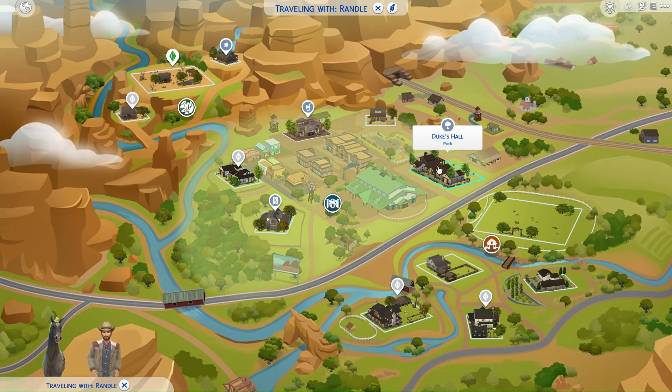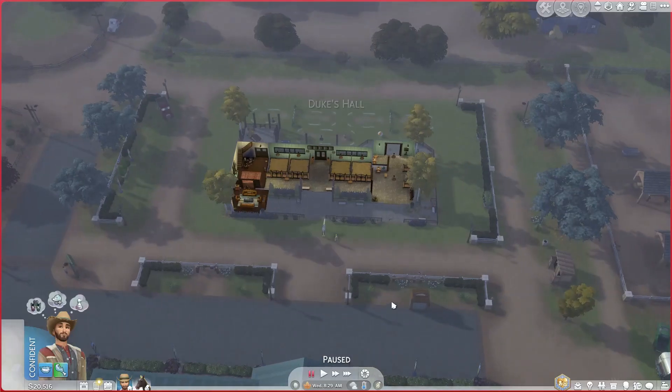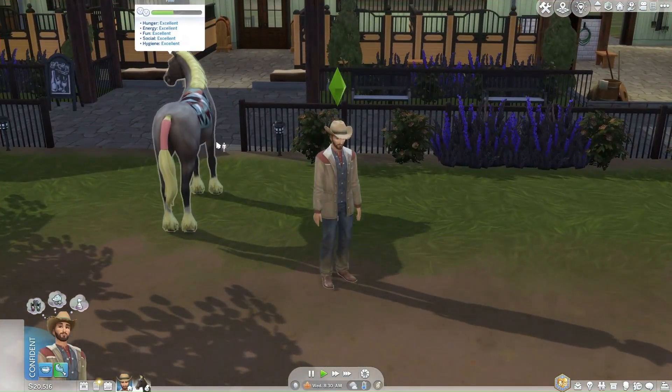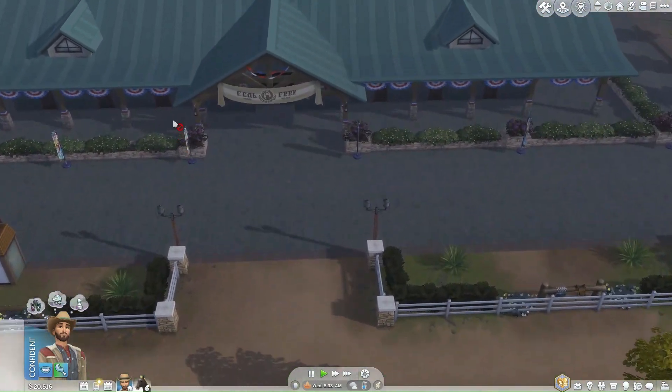Our next stop is Duke's Hall Park. It's the perfect place to kick off our horse competition journey. Let's head there together. Once you're at Duke's Hall, it's time to select the horse you want to compete with. Simply click on the horse you wish to bring with you. In my case, I only have one horse for now. And now, let's proceed to the main event.